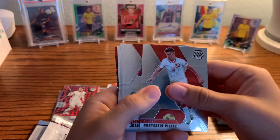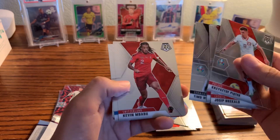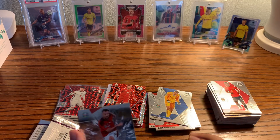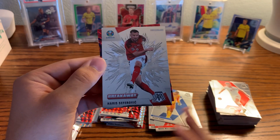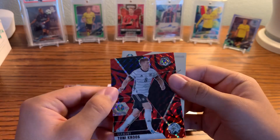Nothing amazing for the final pack. Piatek, Breccolo, Fernandez, Fernandez, Werner, Mbappe, Chiro — our inserts will be Seferovic, Swiss striker — not Swedish, Swiss — and a Tony Kroos red reactive.